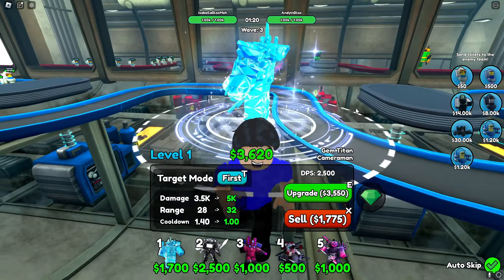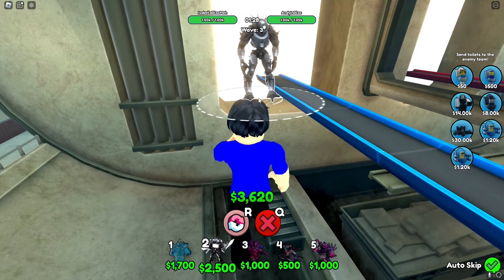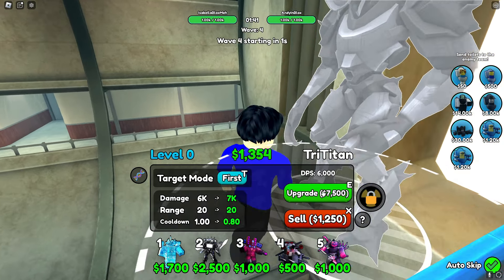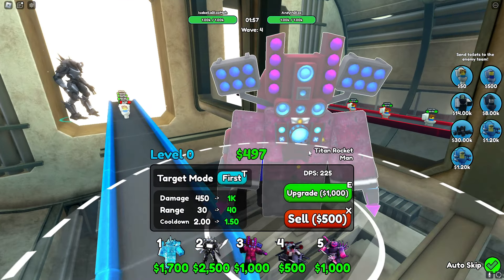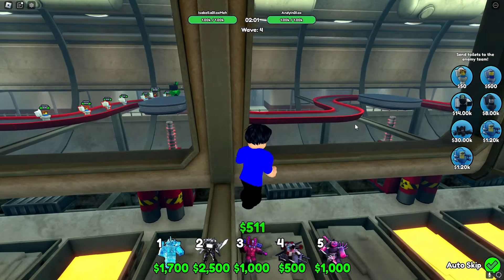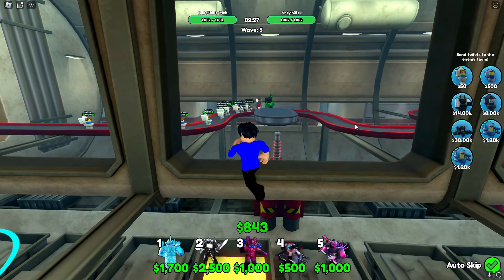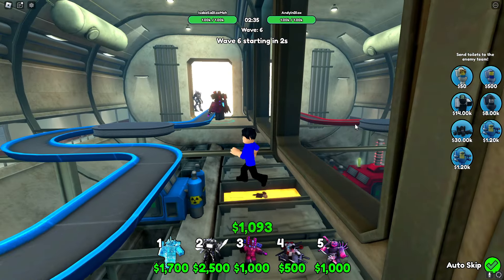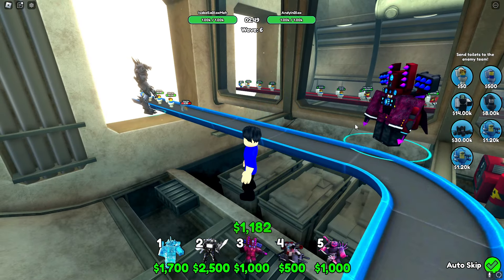His next upgrade goes to 5,000 damage, but that would take the rest of my money. Instead, I'm going to purchase my Tri-Titan and place him right at the entrance so I can deal a lot of damage as soon as enemies walk out. His first upgrade is $7,500 — super expensive! So instead I'm going to place down my Rocket Cameraman right there. Oh, he looks so sick! Now I have all my starting units down.